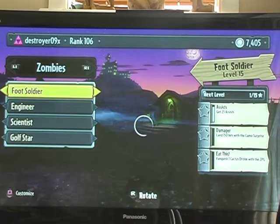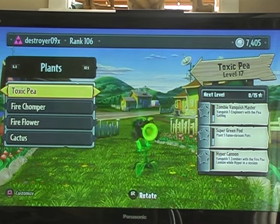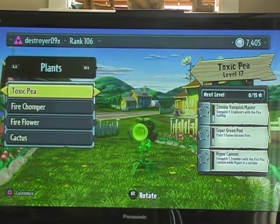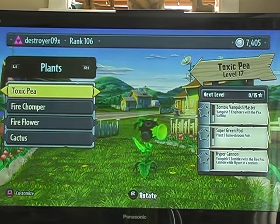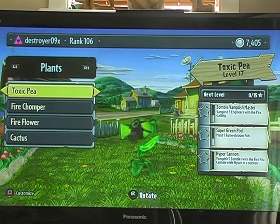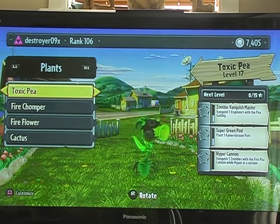Number 2 is the Toxic Pea. I love this character because of the toxic and splash damage. He's really useful for Garden Ops. Look at his mask — he looks so cool. He just does 26 damage, and an extra 10 damage plus blast damage even if you miss, plus 2 poison damage. He's so sick.